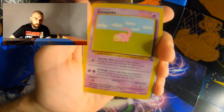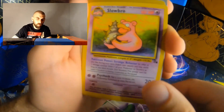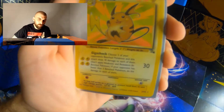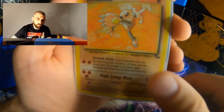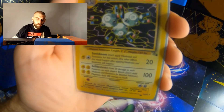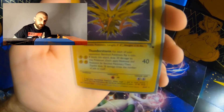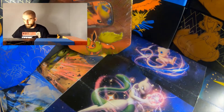The Fossilized Slowpoke, the Fossilized Slowbro, a Sandslash, a Raichu, Hitmonlee, Magneton, Moltres, and Zapdos — all from the Fossil set.